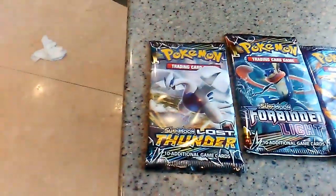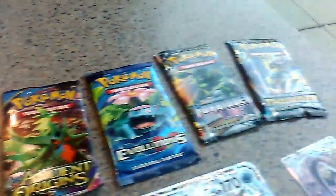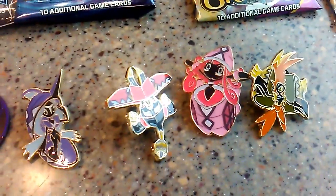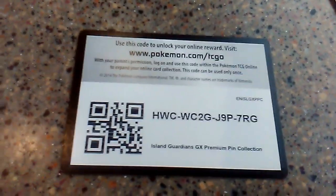With this pack we get two packs of Lost Thunder, Forbidden Light, Evolutions, two Ancient Origins, two Evolutions, two Forbidden Lights, and two Lost Thunders. As well as the new coin for Topper Feeny, the pin for Feeny, the pin for Outback Steakhouse, the pin for Lele, and the pin for the Alona Fried Chicken. We have a Jumbo Feeny, a Reprint Feeny and a Reprint Lele that basically depreciates all value for the Lele cards, and a gold card to get everything that is in this box.